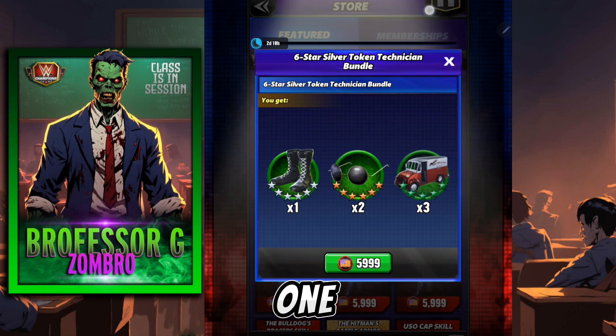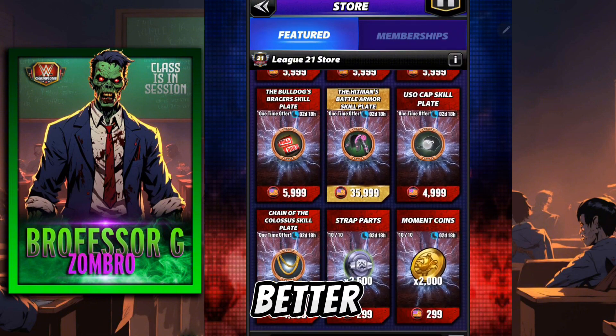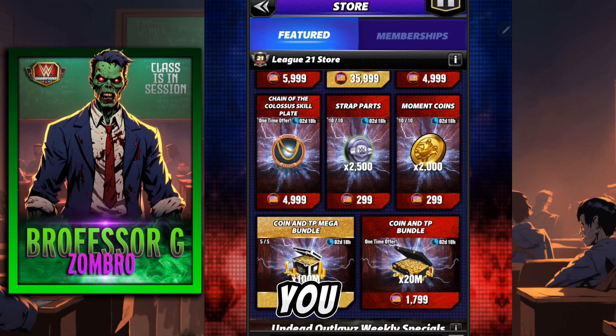Especially because in each one, they really only have one six-star silver token. Unless that's absolutely what you need to get to the next level, I think you're better off spending those on extra plates. So after you spend on plates, you can go for the token bundles.